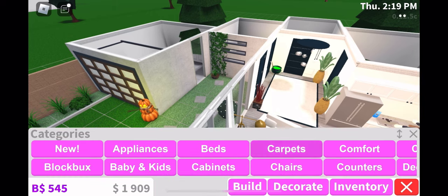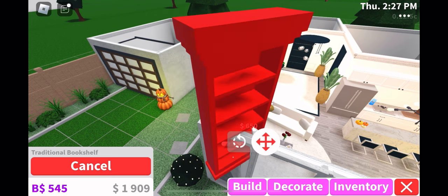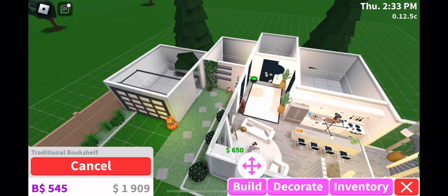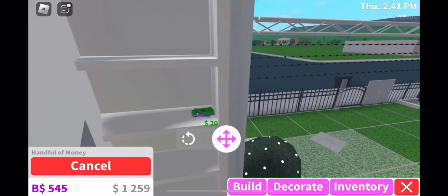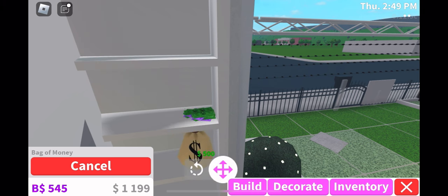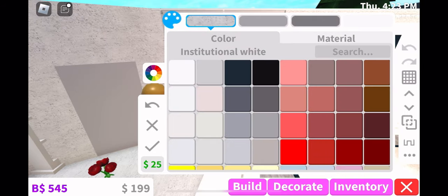Now we need our bookshelf for placing our money or jewelry. It's your choice what kind of bookshelf you want to add — you can make it a square or rectangle area for your fireplace space. Now time to add our money. We're going to place money bags too — for roleplay there's a lot of money inside. We can get rich, one million dollars!